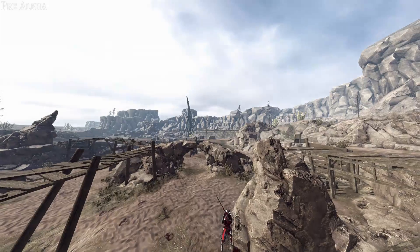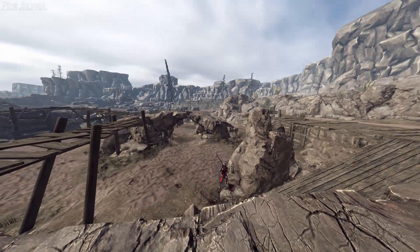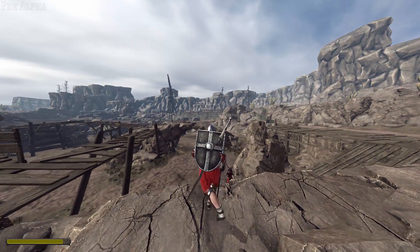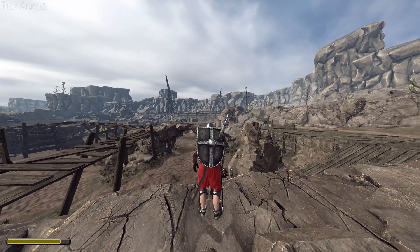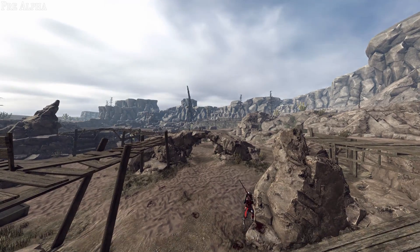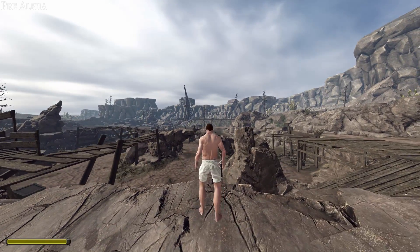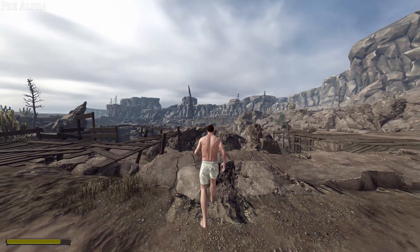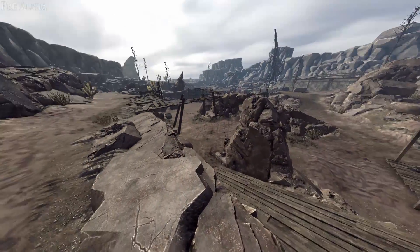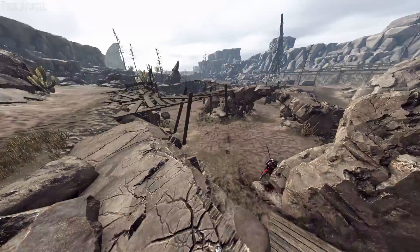Let me show you guys what the dodges look like in heavy armor. I'm wearing a ton of armor — not that far of a jump, way less distance. If we go light — let's get naked — big jump! This is almost as far as an actual Man-at-Arms dodge. Not nearly as far, never mind, but a good distance. So you guys get that idea.